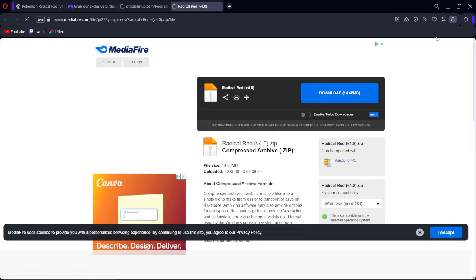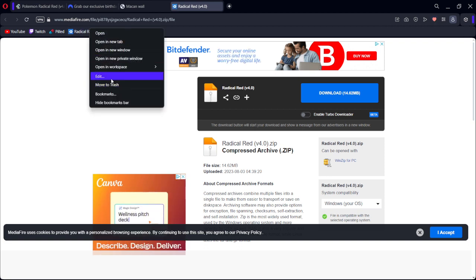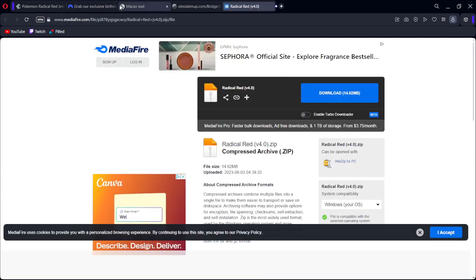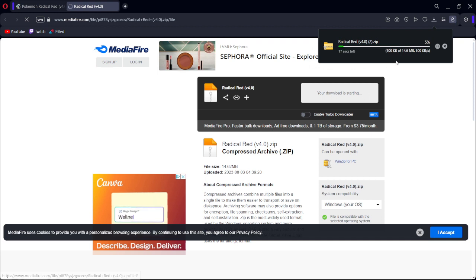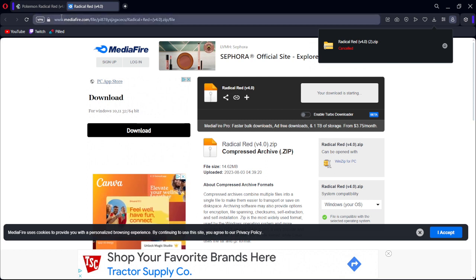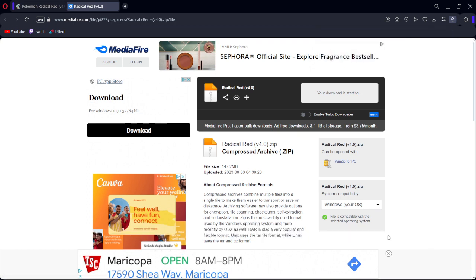Sometimes when you hit download it'll do it again — you just have to click it a couple times and it'll eventually start downloading. You may just have to do it a couple times. Once it starts downloading, you might just be able to do it once, then delete and redo it. You don't have to accept any of the cookies.